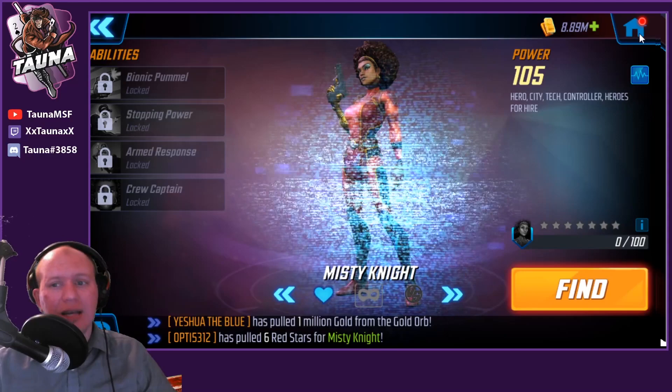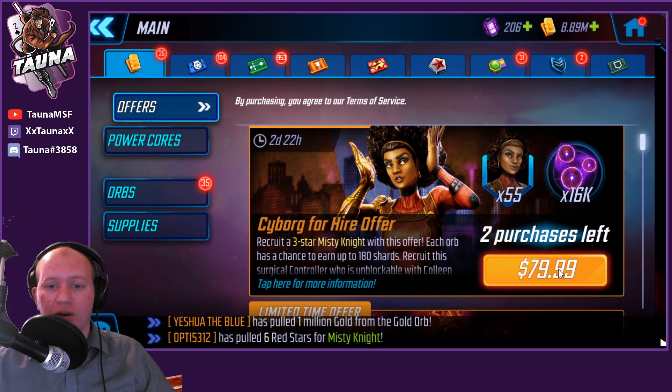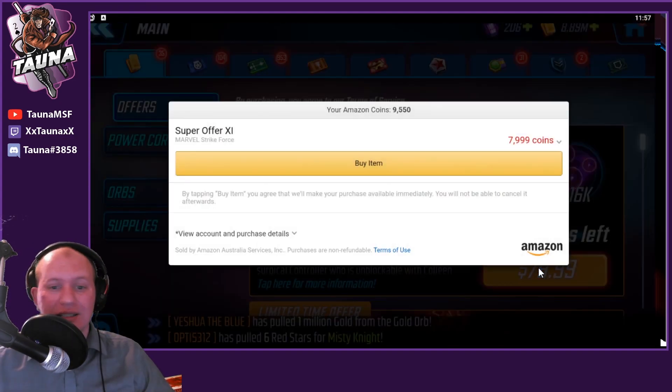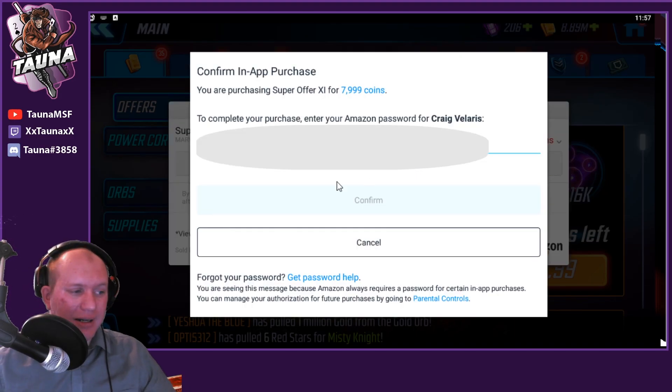I've purchased her using Amazon Coins, saving about 15%. You can save up to 20% if you pre-purchase a big pack. The link is down in the description, so make sure you click that if you're planning on getting her — if you're going to buy her anyway, you might as well save some money.